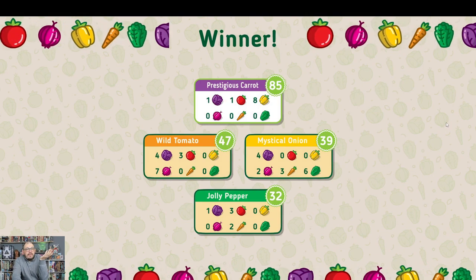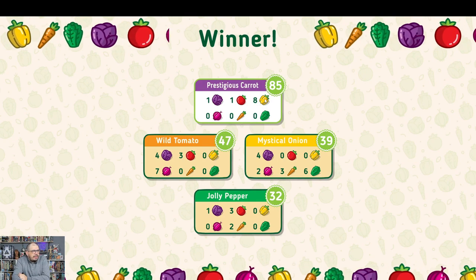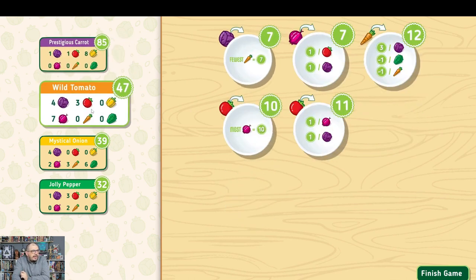The winner is Prestigious Carrot with 85 points. I'm second with 47 — they completely destroyed us. Let me check their scoring breakdown. Prestigious Carrot gained 32 points just from bell peppers alone, which is insane. These three scoring cards together gave them a straight-up victory. This is what I love about this game: if you manage to snag powerful scoring combos you can really dominate.